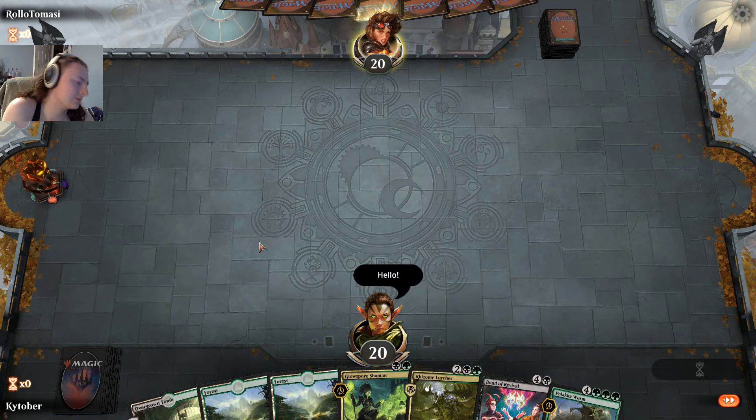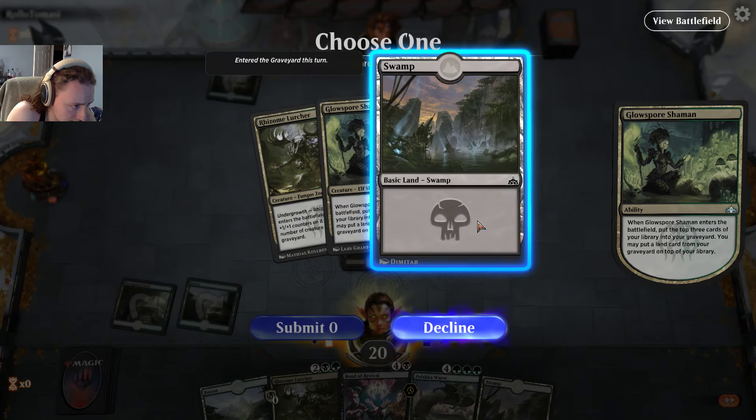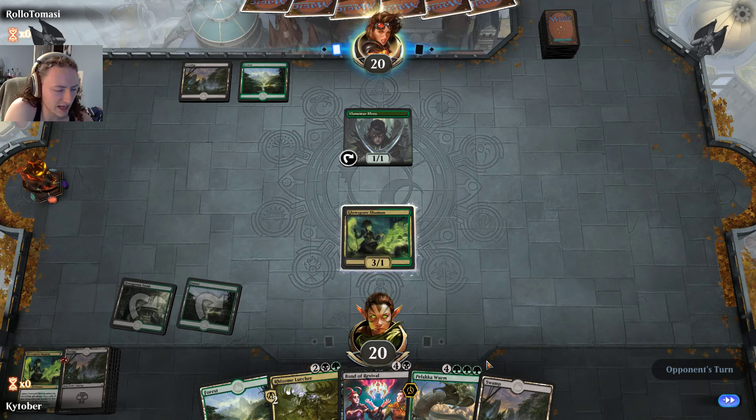The thing about Glow Spore Shaman is that she'll let you put a land on top of your library, which means your next draw is gonna be a land. So if you're gonna do that, you need to make sure that whatever the land is, is worth it. We've got lands and our Golgari is already at two, which means this dude's gonna come in at a 4/4 for four — which is pretty good.